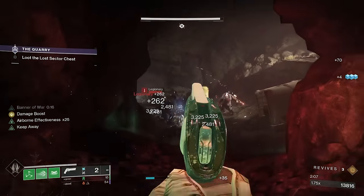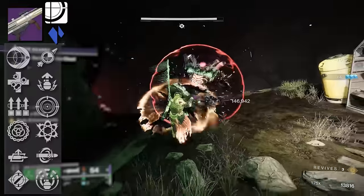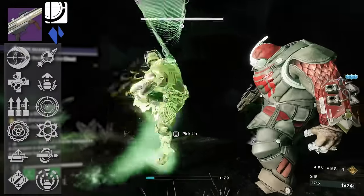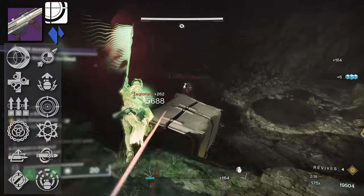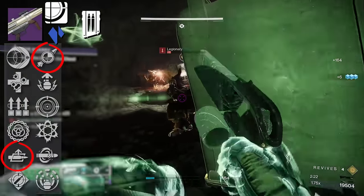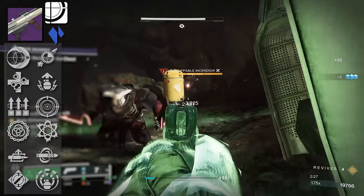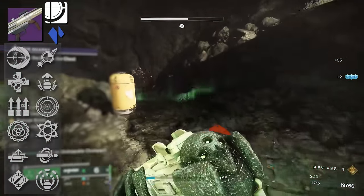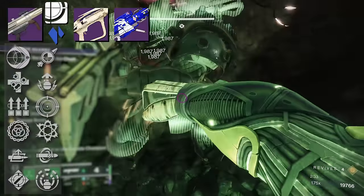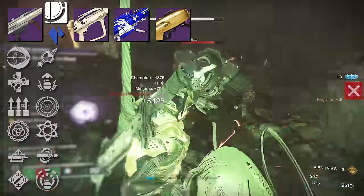Moving on to our Hake weapons. We have the Palmyra Rocket Launcher — a craftable stasis rocket launcher. Back in the day we used to do Izanagi swap-offs with this; you could do a Lasting Impression auto-loading holster roll with impact casing. You could even throw on Chill Clip if you want. It's a Hake precision frame so it has built-in tracking. In comparison to other legendary rocket launchers like Apex Predator, the Ghost of the Deep rocket launcher, or Hothead, those are definitely much nastier.